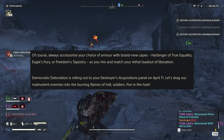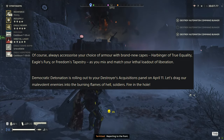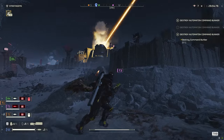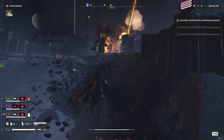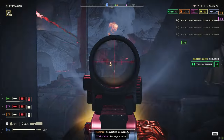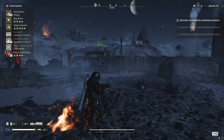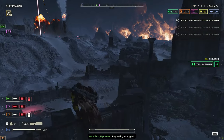To sum all of this up, always accessorize your choice of armor with brand new capes — Harbinger of True Equality, Eagle's Fury, or Freedom's Tapestry — as you mix and match your lethal loadout of liberation. Democratic Detonation is rolling out on April the 11th. I think this is actually going to be a pretty strong war bond, probably the best war bond so far in terms of equipment. Remember, it is a premium war bond so you will need super credits to unlock it — but if you've been playing the game a lot you should have loads. You'll also need medals to buy the individual items on each page. Thanks for watching — let me know what you think and what you think could be the strongest weapon in this new war bond.